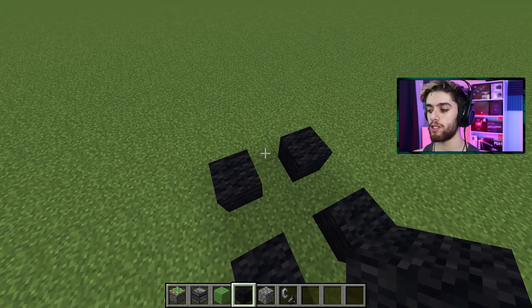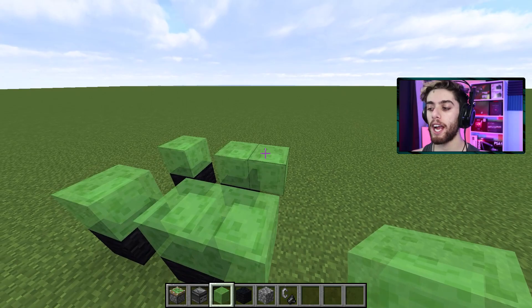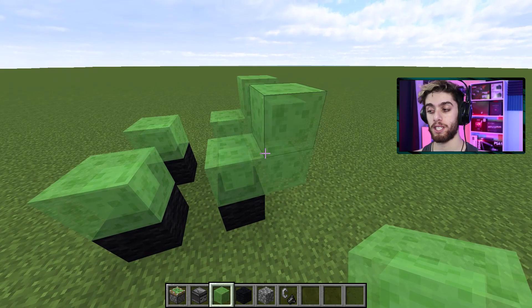Now pick the front and back of the car. In my case, we'll be traveling this way, so the front's going to be here and the back is here. Go to your front and put two slime blocks up. Go to the back, two slime blocks up as well, but then go back by one again and then up by one again. So the front are two slime blocks, the back are two L shapes.